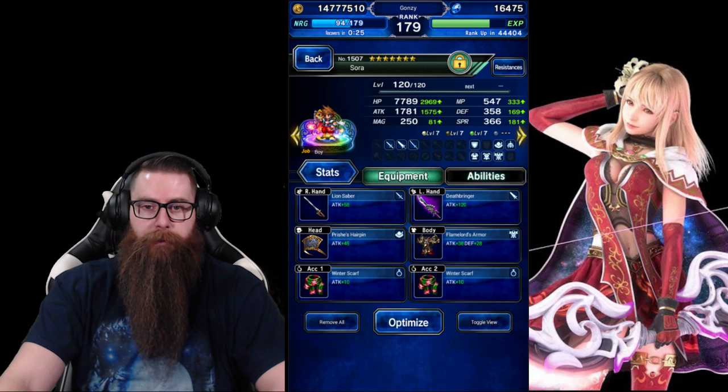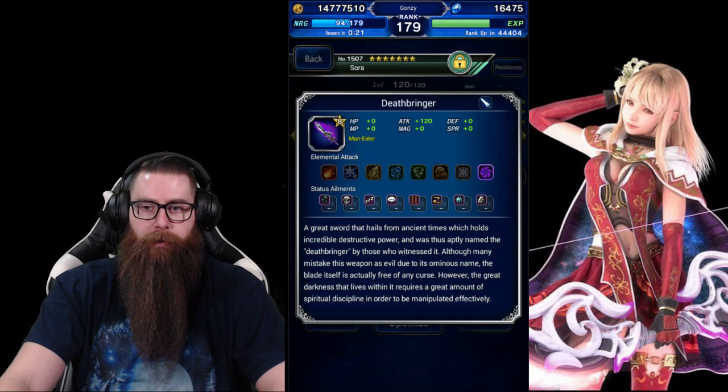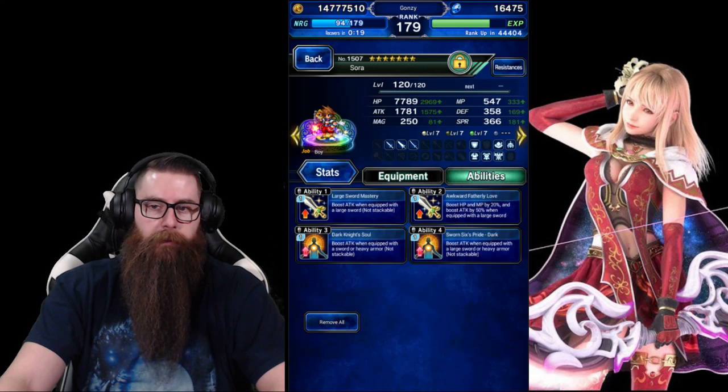Sora is going to be one of our two chainers. He's got Linesaber on for wind and earth, and Deathbringer on for dark. Other than that, lots of attack.